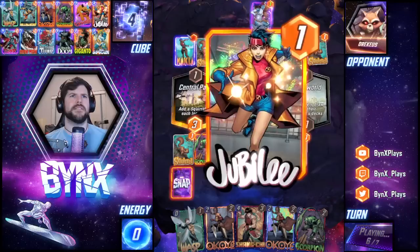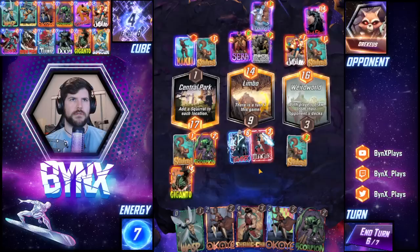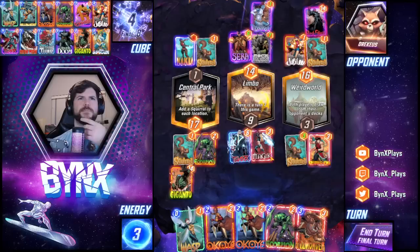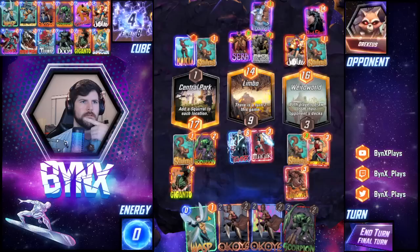They played Sarah, they played Mystique — maybe Jubilee. Very interesting. I can Shang-Chi down that Red Skull. Five cards in hand. I feel like Shang-Chi into the Red Skull is pretty disgusting. It's buffed because of the Red Skull, so I'll get rid of one or two power from them. They also played first, so I think Killmonger is actually really good. I got Wasp out here on the left — just give me a little bit more power in Central Park.